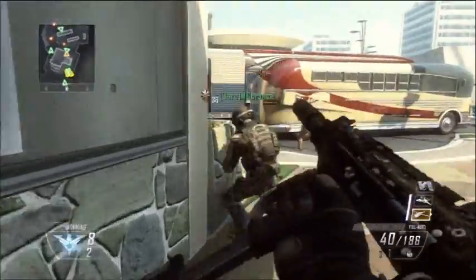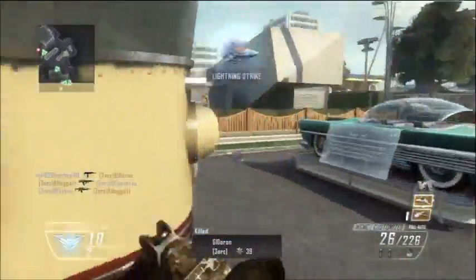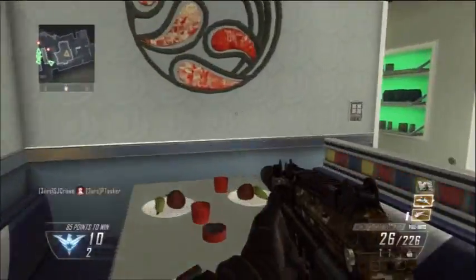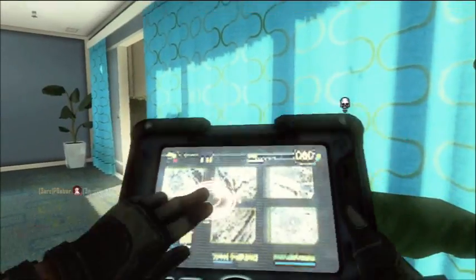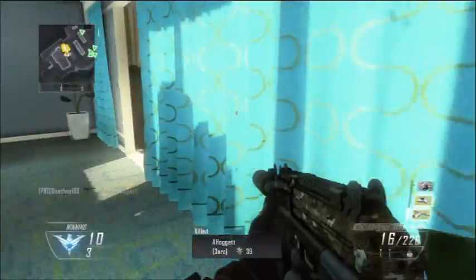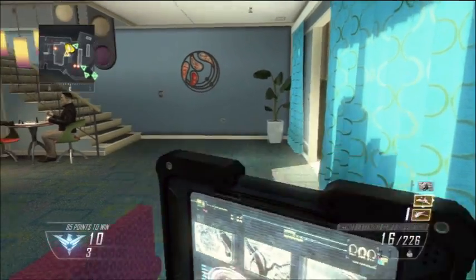Basically what you're going to want to do is use the lightning strike's radar as a mini-map — so you don't actually use the lightning strike, you just use its mini-map. As you can see here I have the lightning strike. You won't see it on my screen right now, you won't see the radar from the lightning strike, but when you do, just sit in a place where people can't get you and look at your lightning strike and it will count as a radar, like a UAV sort of thing.